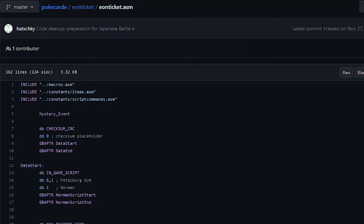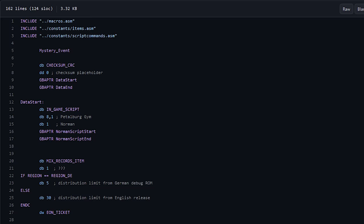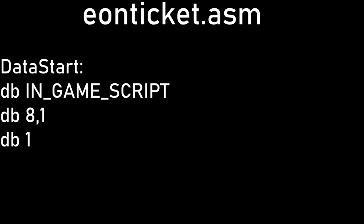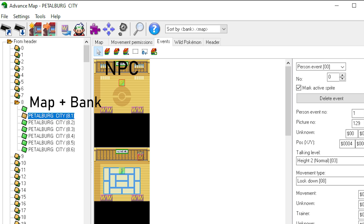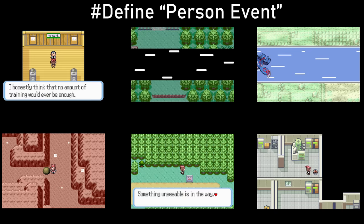I'll be using the code from PokeCardE, a disassembly project on GitHub from Hatchkey and Packy. The first thing the Eon Ticket does is set which object will execute the script when you interact with it. The first two numbers are what map and map bank that object is on, and the last number is what person event it is — and I can get all that info from the ROM hacking program Advanced Map.